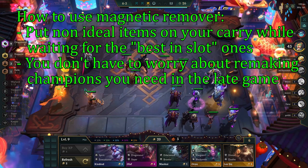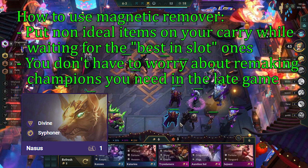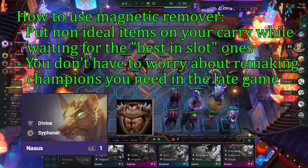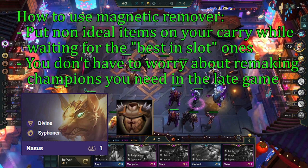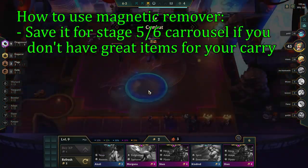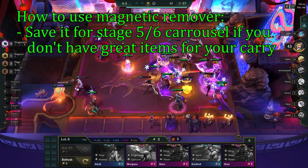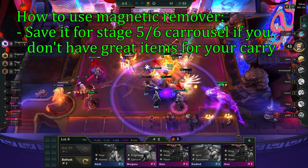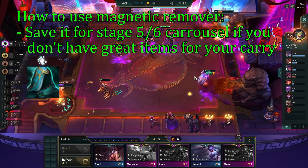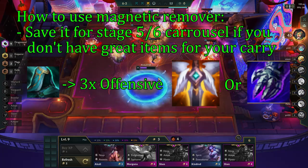Another usage is that you don't have to remake champions you need for the late game. Nasus is a champion used in both Kayle and Talon comps to get two siphoner in. Say you are in the early game and Nasus is your primary tank and you can make a Bramble Vest on him. Instead of worrying about remaking Nasus later, you can stack him and use him as an early or mid-game carry. Once you get a two-star Shen, for example, you can remove the items from Nasus and place them on Shen. A third usage is to save it for a stage 5 or 6 carousel — if a really strong item shows up, you can remove three items and remake a stronger combination. Or if you have QSS as a defensive item but the heavy CC comp players are dead, you can remove it and go into a triple offensive build, or put a GA on it to counter assassins, or Trap Claw to counter spellcasters.